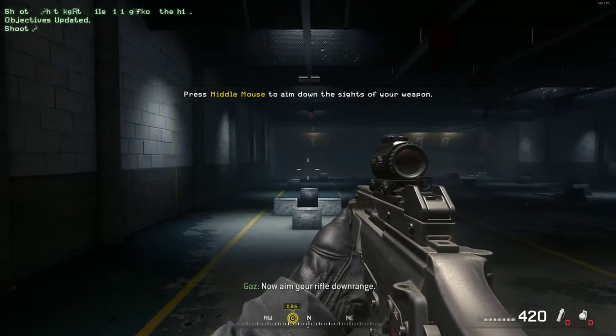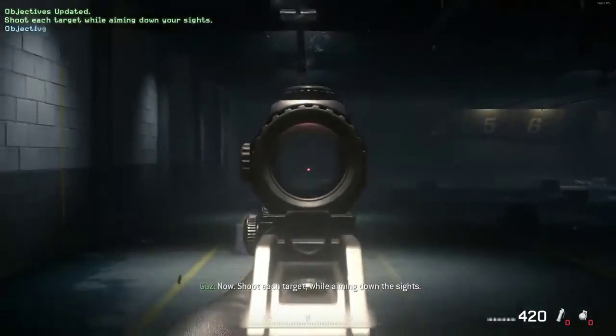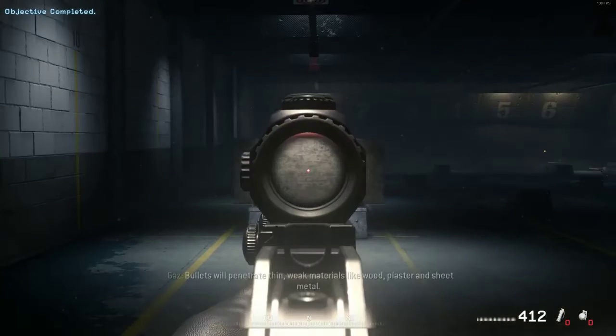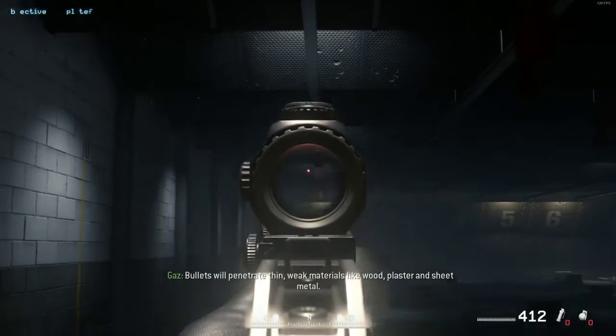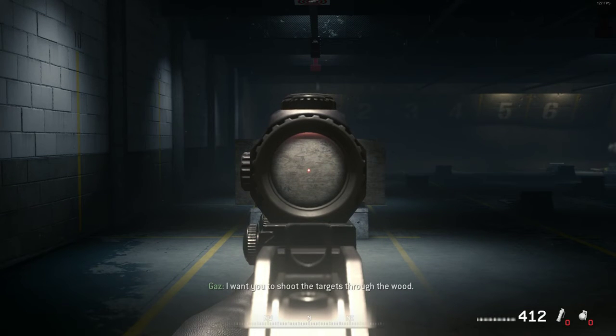Now aim your rifle downrange. Shoot each target while aiming down the sights. Now I'm going to block the targets with a sheet of plywood. Bullets will penetrate thin, weak materials like wood, plaster, and sheet metal. I want you to shoot the targets through the wood.